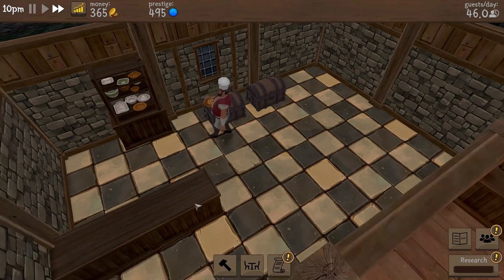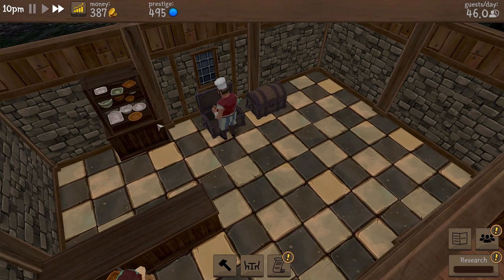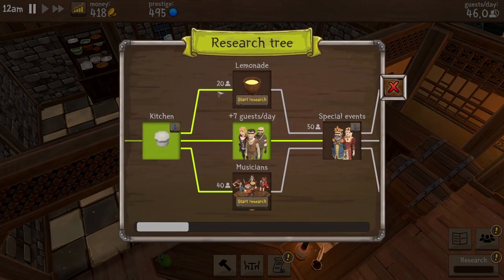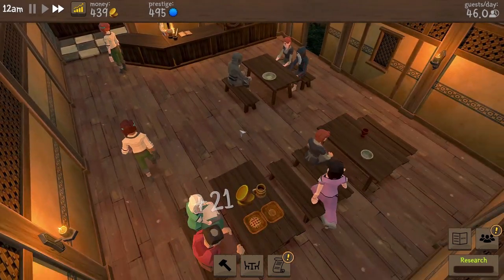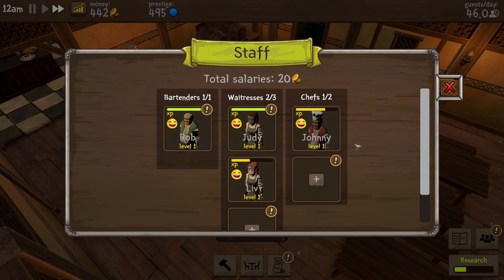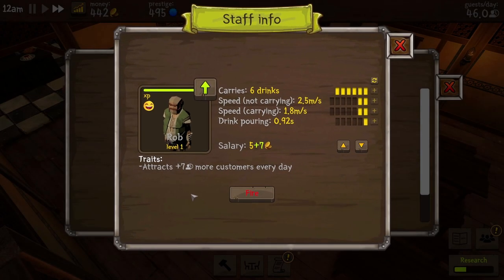Research: we've got the extra guests done already. We'll go for lemonade - we might have missed a few people there. But look at that, the money is coming in wonderfully. Five bits of food for 101 monies. How much are we paying people? 20 in salaries - that's absolutely fine, that is nothing at all. Have you levelled up, Rob? Yes you have! We get points now - we can invest points into our people instead of just going 'yep, they've levelled up to level two.' We now get to choose what they become good at. Rob, you can become better at pouring drinks. Currently 0.92 seconds - let's up that to 0.83.